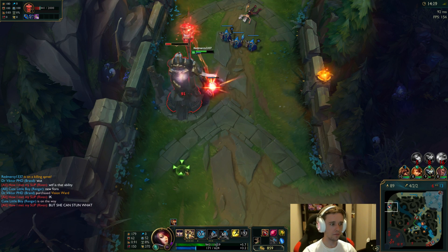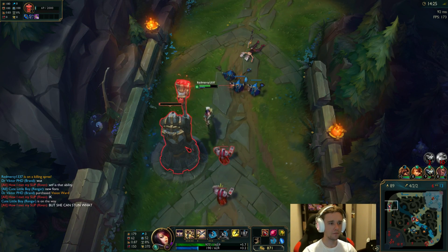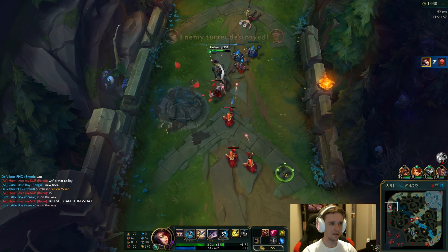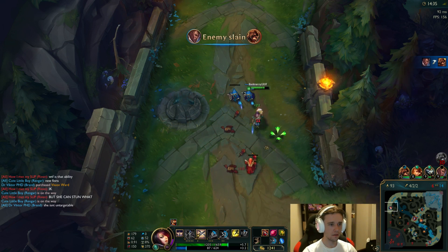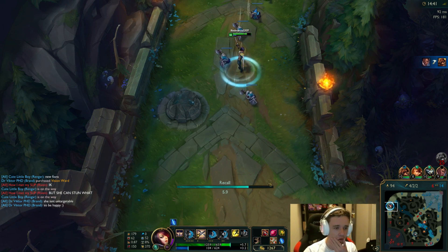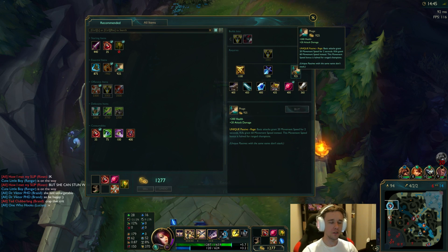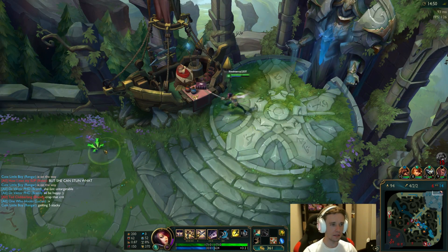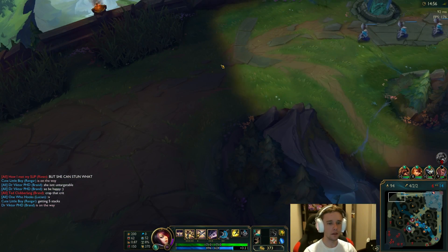Let's go ahead and get this tower. Oh, Rengar's coming — I am in a pretty bad situation. If I had ultimate, maybe I can kill him, but I don't. Let's get out of here. I'm probably going to get a Phage and slowly start working towards the rest of the Triforce. Phage is really good. Triforce overall is really good, because I'm obviously using spells quite often, so as long as I can constantly proc those spells over and over, it'll be good.